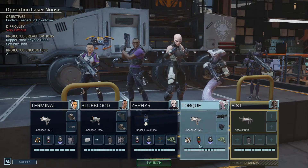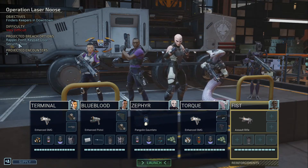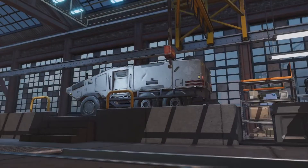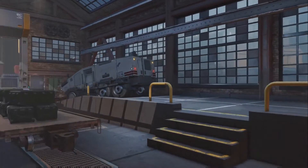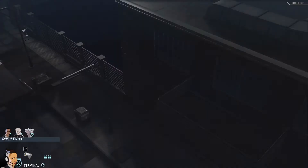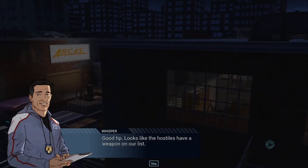Plus, you can set people on fire. So let's go and do that. Repel point, keypad door — I think we've got what we need. Let's go for it. God, I love that growl. It sounds like — I don't know that much about cars — it sounds like a Porsche.